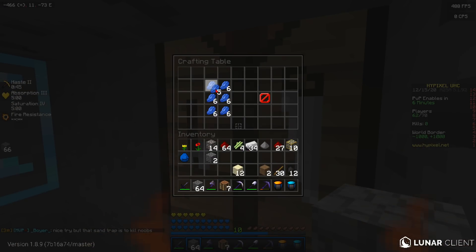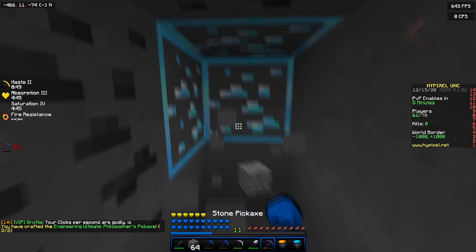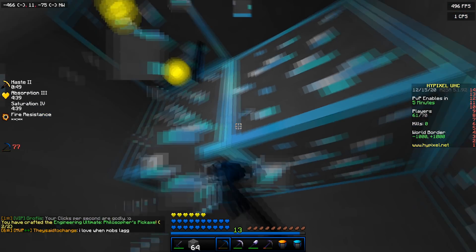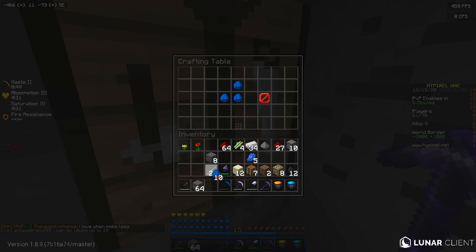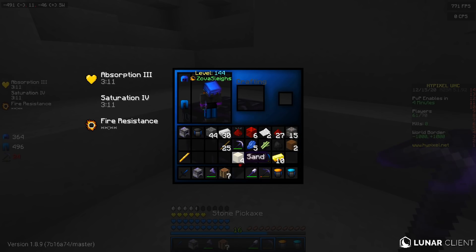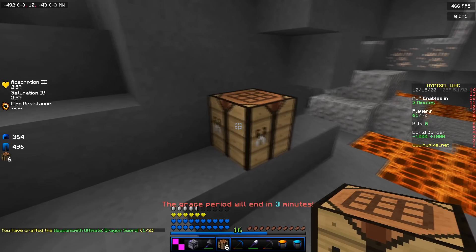We can easily find more diamonds, and as soon as I say that we just turn left randomly and find more. I might have to change texture pack because I can't see the glass - I have to guess where the crafting thing is. Okay, 13 diamonds - let's make a diamond sword which will turn into a dragon sword, and then we'll make some diamond leggings and a thorn helm. We just need to get some obsidian.